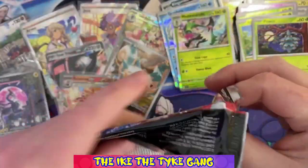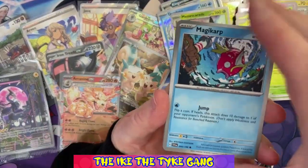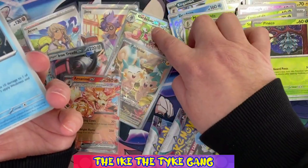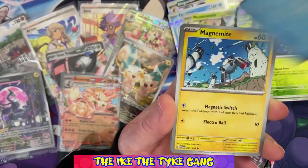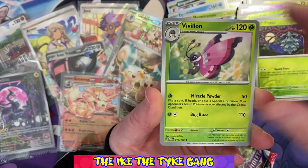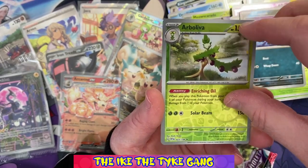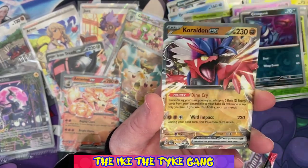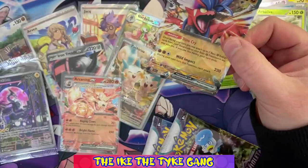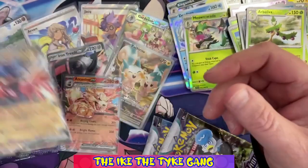How have you guys been doing with Scarlet and Violet base set? This is really the first product I've opened. I don't know if I'm going to be trying to collect this set, although there are a few cards I'm definitely keeping for my collection - that Gardevoir EX and the Pachirisu for sure. Pack seven: Magikarp, Magnemite, Tarountula, Pokemon Catcher, Penny, Pavilion, Quaxwell, Croagunk - a reverse, another reverse - and we have something else here: a Koraidon EX! That's three EX cards we've had now, and water energy. Not sure how rare these are - are we getting lucky or are these quite common? I really don't know.